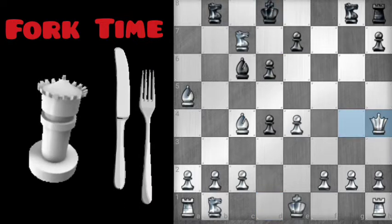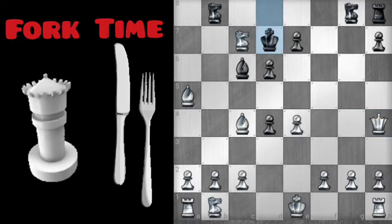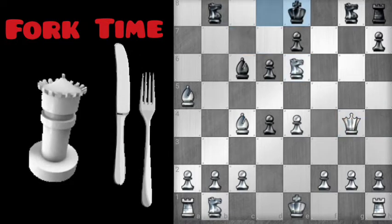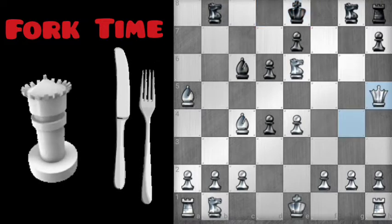Take the Bishop. Now we could try to win the game at some point, which we should do. We're not going to use the Rooks or the Knight. There's a check there, another check coming, and another check from the Queen.